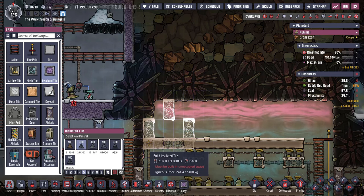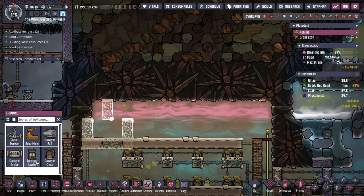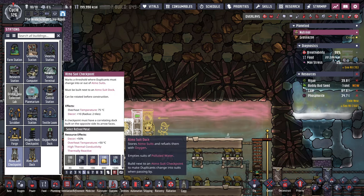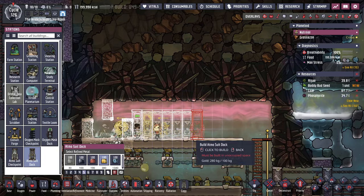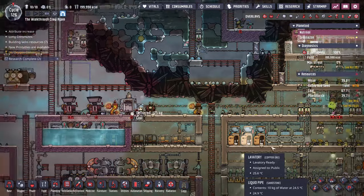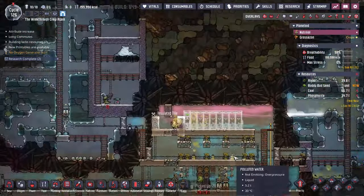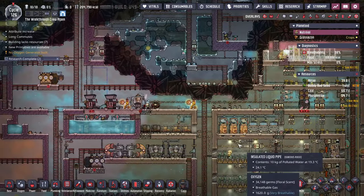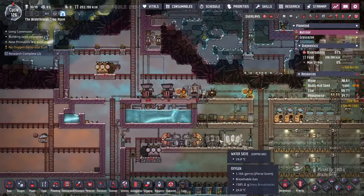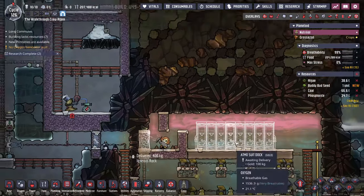I'm going to set up an area for another liquid lock, just something like this. Then we need to start setting up some suits so our duplicants can get out there and work efficiently. Just going to do an Atmosuit checkpoint here and some Atmosuit docks. We do have a lot of need for refined metals by this point in the game because we're going to need to make suits, and that's going to require quite a bit.